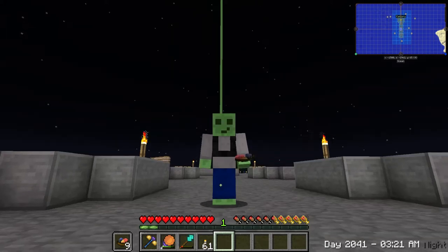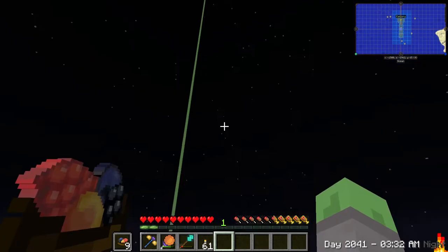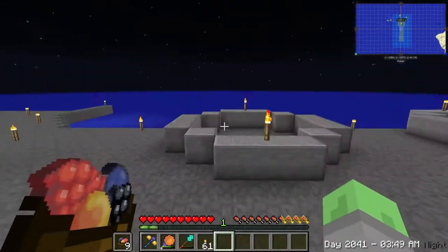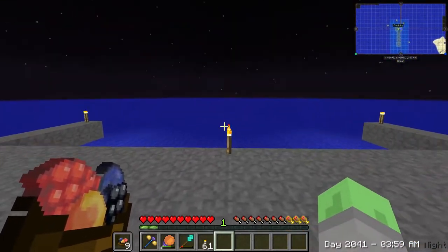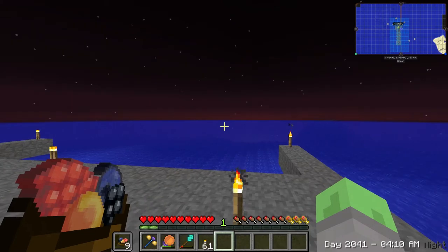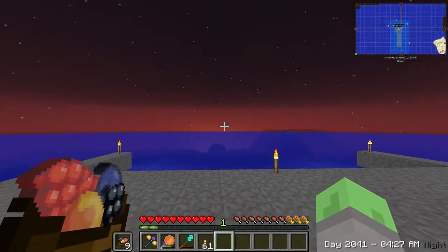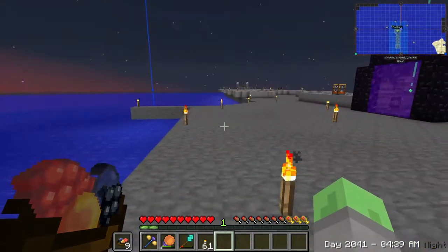Hello everybody, this is QuickSquare here. Today we are back on the CreedCraft server, ready to build more on their base. The idea for today's episode is to continue expanding on this area, expanding out to the east. At the end of that, we are going to have a massive canola farm and use canola for our main power generation, because I've had a lot of success with canola in times past.